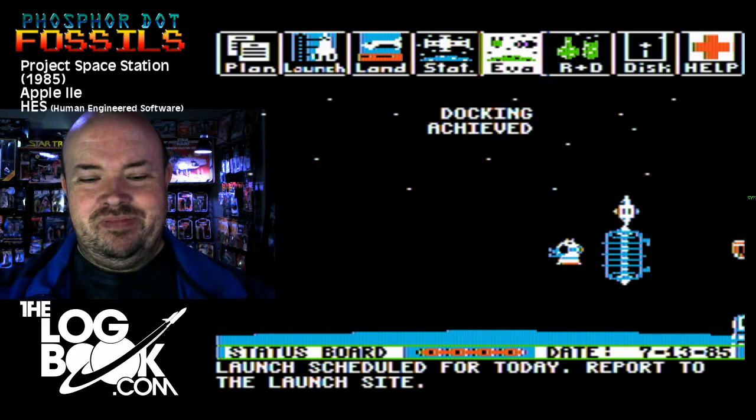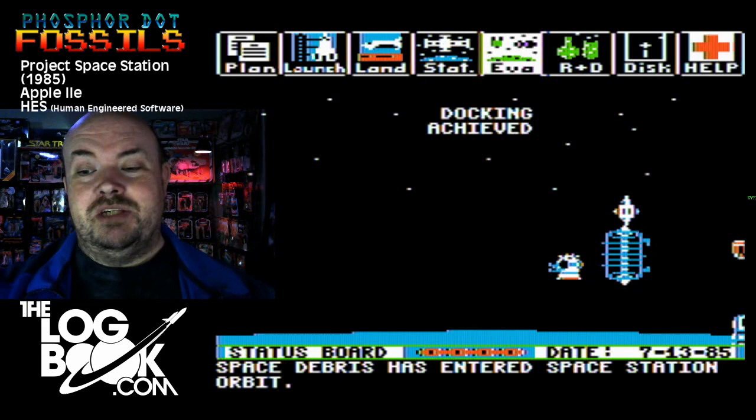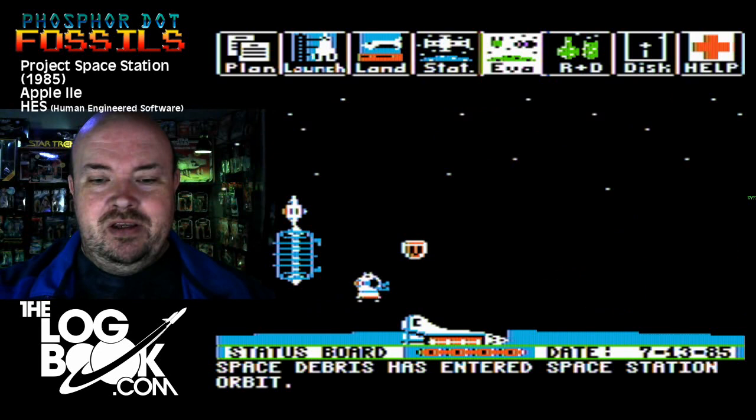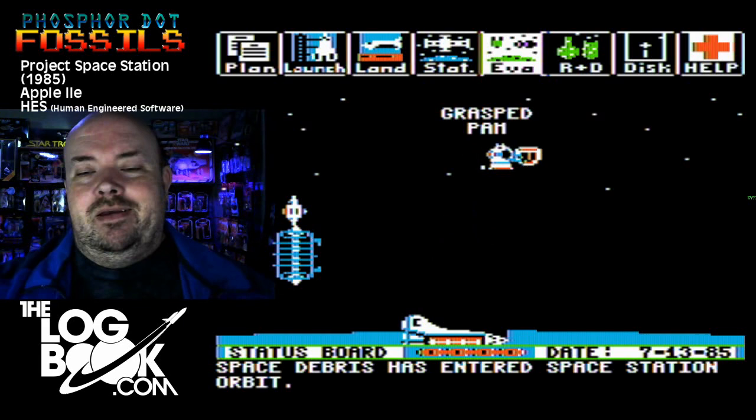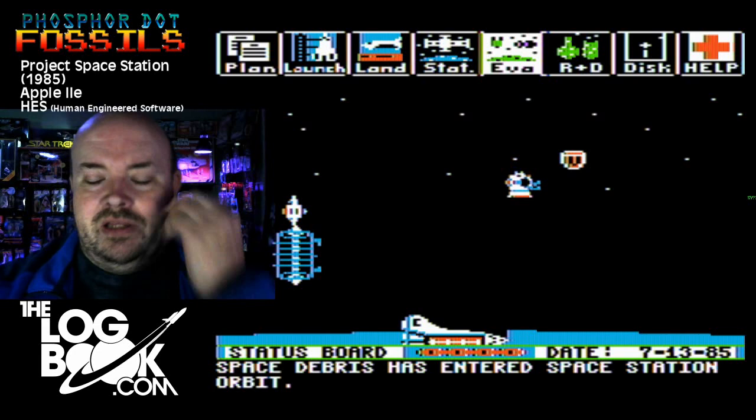Space debris has entered space station orbit. Space debris is going to be the bane of your existence — trust me on this. I've grasped PAM and I have no idea if she likes that or not. So we have a PAM without a satellite — the next flight up will bring another satellite. Now let's go check out the space debris situation.